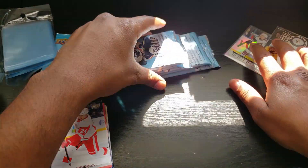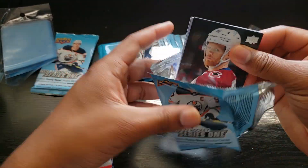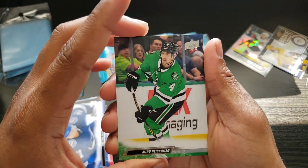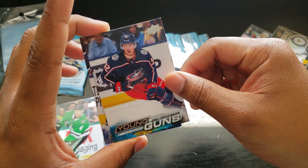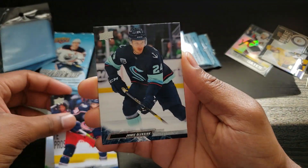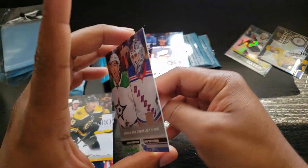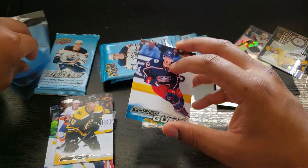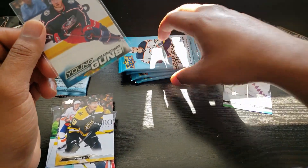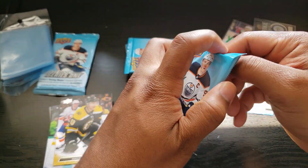Next pack - we got a checklist in the back. Gabriel Landeskog, Braden Point, Miro Heiskanen, Jake Christensen Young Gun - I'm pretty sure I've hit this before. Eight games, one goal. Boone Jenner, Jamie Oleksiak, Charlie Coyle, Jason Robinson, Igor Shesterkin, checklist one to 100. We got our first Young Gun - one in four packs!